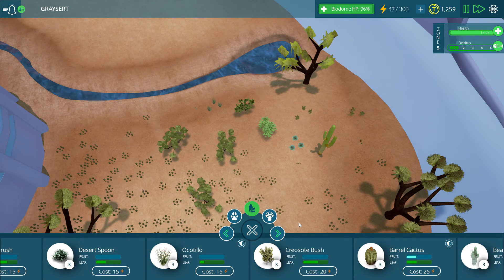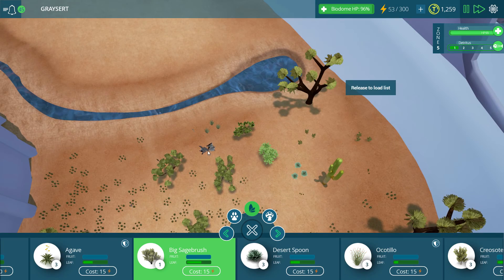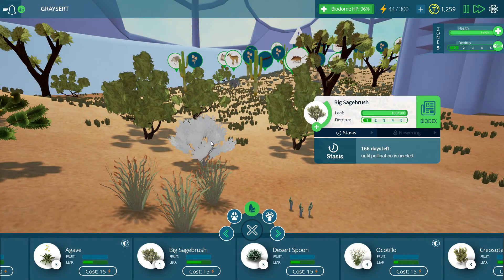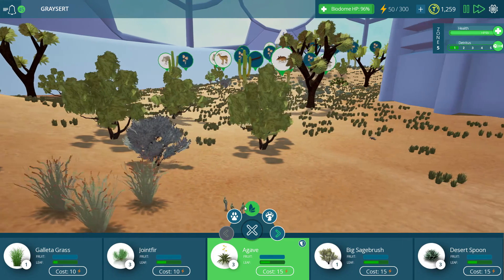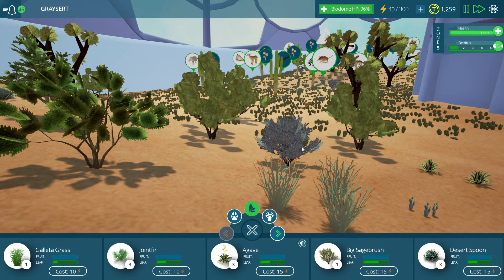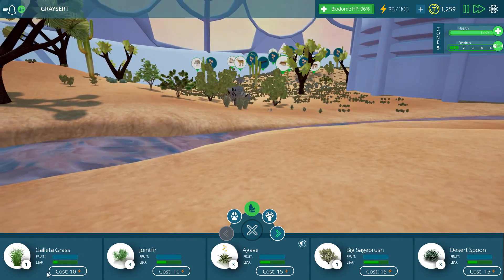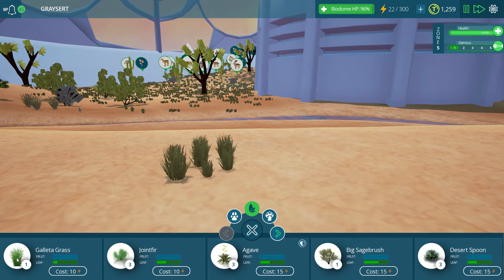Big sage bush - not really big in comparison to everything else. Let's zoom in a little bit and take a look here for comparison's sake. The big sage bush is more like an average sage bush, kind of a mediocre sized sage bush. I don't know, maybe in the land of sage bushes it is not too shabby. Let's put down some grass over here - obviously this stuff expands like crazy so we won't go too nuts with it.